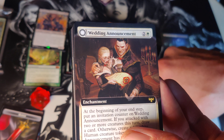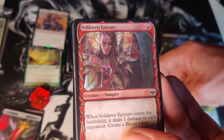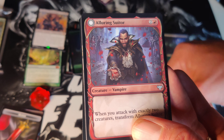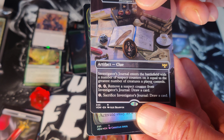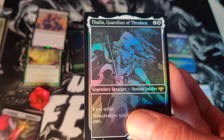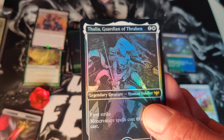A Wedding Announcement. Voldaren Epicure common, Alluren Suitor uncommon. And the Harker's Journal — yeah, a rare and an uncommon. Restless Bloodseeker. And finally Thalia, Guardian of Thraben for the showcase rare.